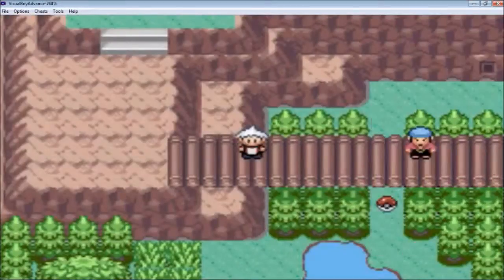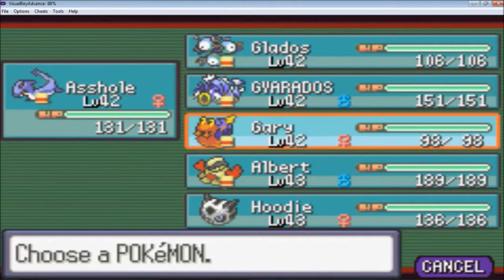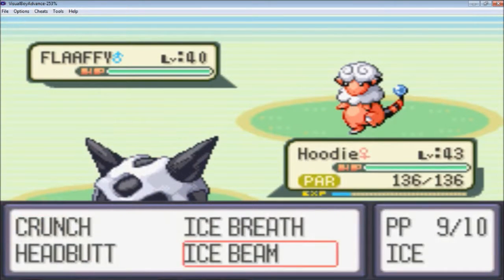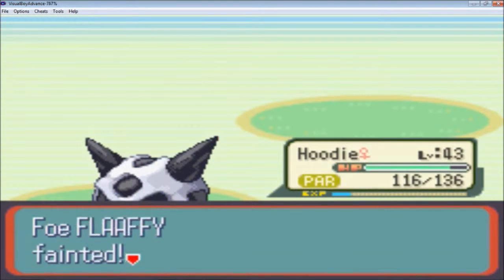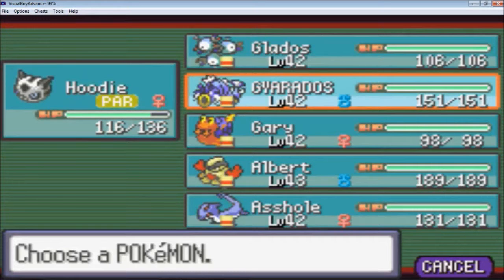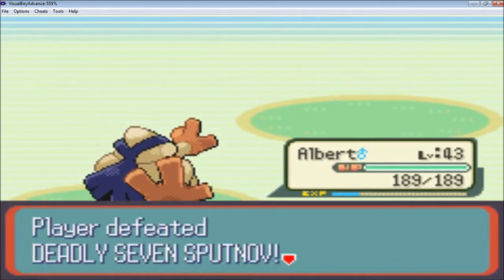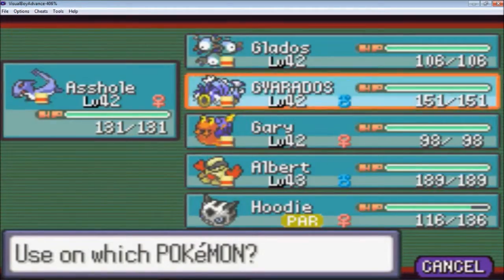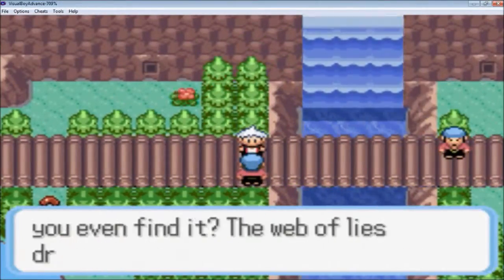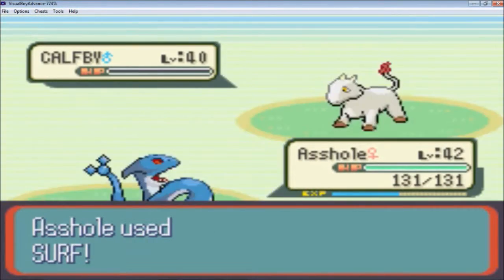I'm gonna heal up my guys real quick because the Deadly Seven seems to be a lot stronger this time around. It's got a Flappy — I'm gonna go into Hoodie and Ice Beam it. It's gonna Light Screen though, that's annoying. I'll Crunch it. Another Flappy — I'm gonna go into Albert because of the Light Screen. Fake Out and Smelling Salt. I don't get static — that's nice. Let's use a Paralyze Heal on Hoodie and keep fighting through these guys. They're so weird — still don't really know what these are or if they evolve.